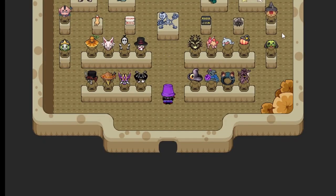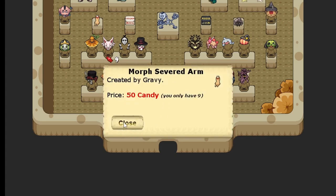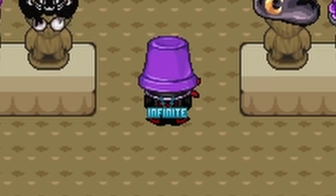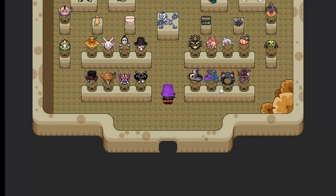They have way more hats this year, and they got pretty cheap ones too. There are morphs, a cursed noob, a skeleton, blue and green — those are the ones. It's pretty cool.